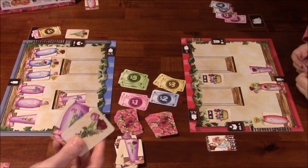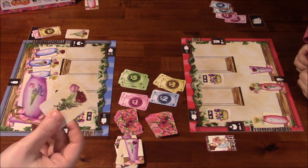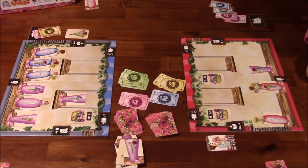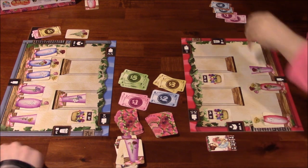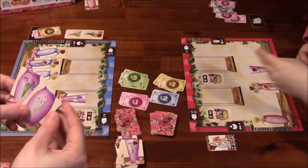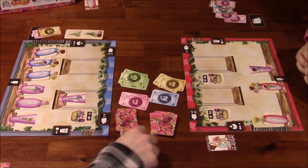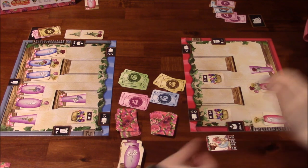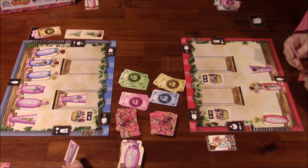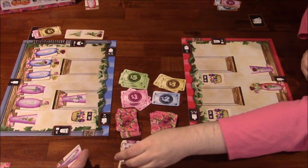I've got a lot of choices but nothing helpful for my current vases. I end up having to store some flowers. Then I draw and discard — I can't let her have the two-wild card, so I hold onto it. For the last card of this round, I'm tempted to pay $2 to replace it, but I only have $4 and might need it for round three.